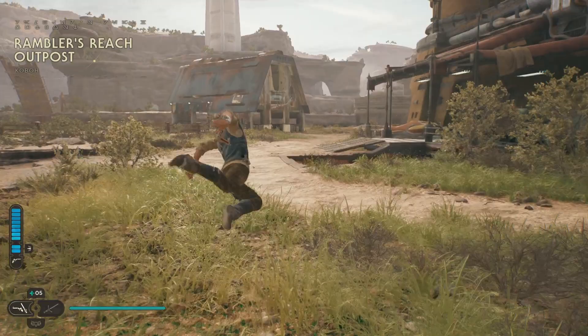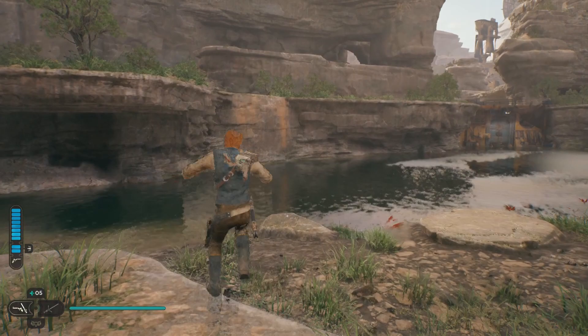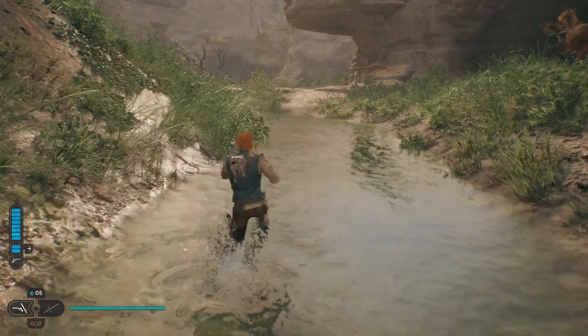I'm going to be jump dashing, because it's about one and a half times faster than just running. You can come over here and there's a spot to get up the wall by jumping. We're going to get up here, go over to the right, drop down right here, and follow the water over to this really large-looking cave at the end.